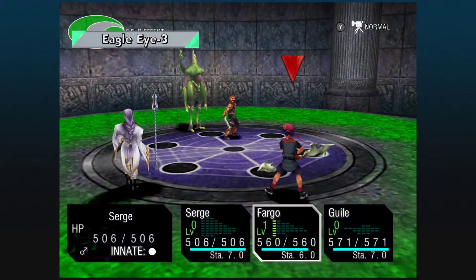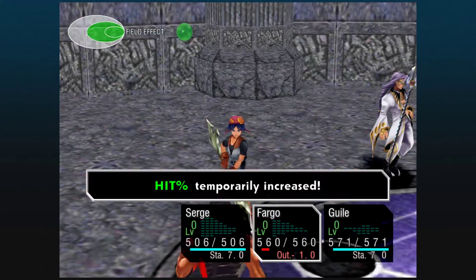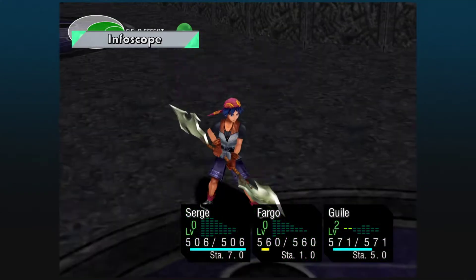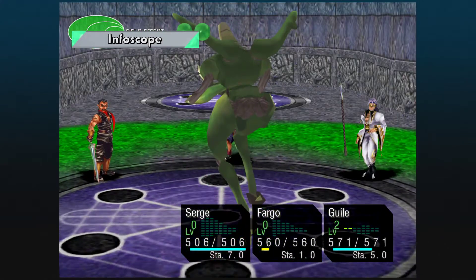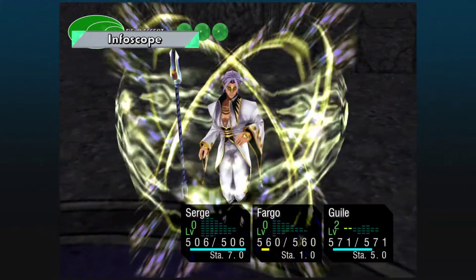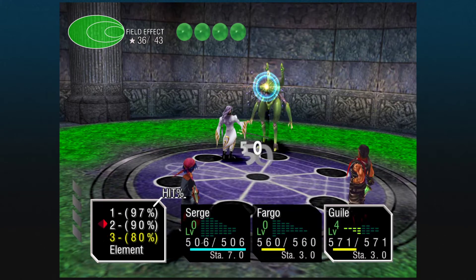But we don't need to let it. We're going to set up Eagle Eye first because this guy is green — we want to get green on the field now so that we can get it off as soon as possible. Now he's going to go into Infoscope. What this does when you use it is it shows you HP levels or weaknesses or something. When the enemy does it, it does nothing because the enemy is programmed to know all this stuff already.